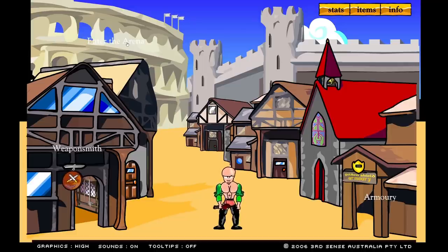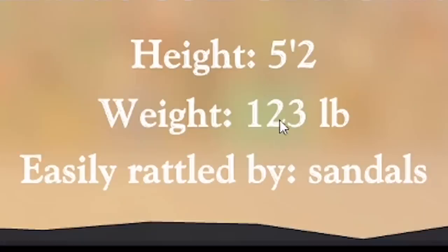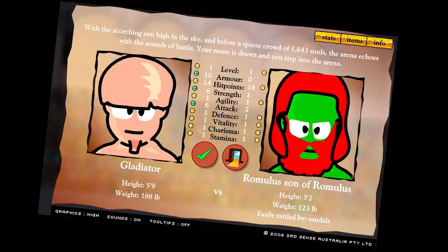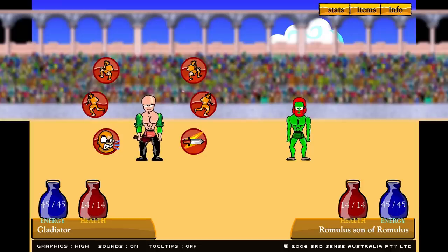Now we're gonna head to the arena, and this is who we'll be facing - Romulus, son of Romulus. He's quite short, he doesn't wear a lot, and he's easily rattled by sandals. Shame we put boots on. Let's have a go - it's our first ever battle. We're in the arena, you can see the blurred out crowd - there's hundreds of thousands of people - and a nice fire duct over the top. Gotta love a bridge. This is a turn-based game.